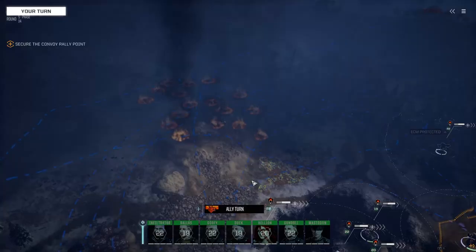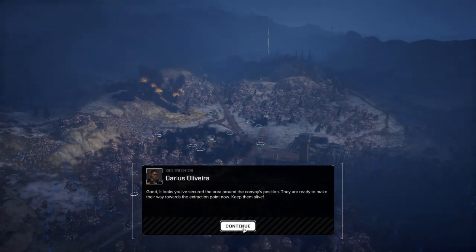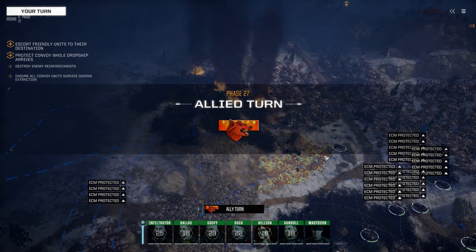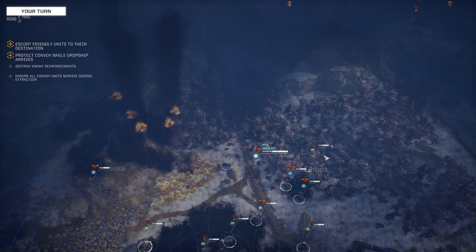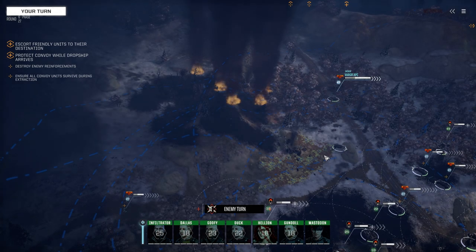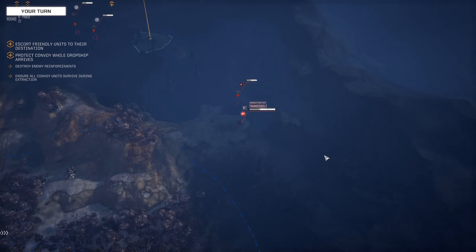I'm thinking if we're going to upgrade the Archer, we could turn it into an MRM boat — we've got two MML-10s and two MRM-10s which we could throw on with improved accuracy ammo for the MRM-10s. Plus SRM dead-fire ammo, LK ammo for the MMLs for SRM damage. We could add inferno ammo for the MMLs too. It's another possibility — we could vary it up a bit.